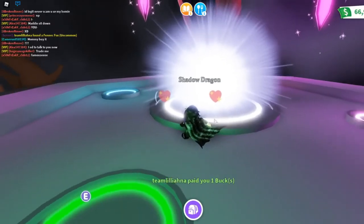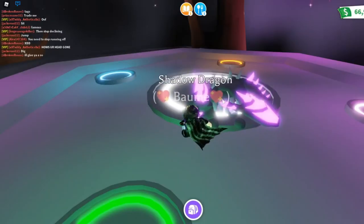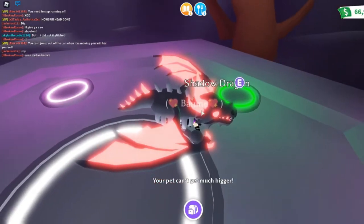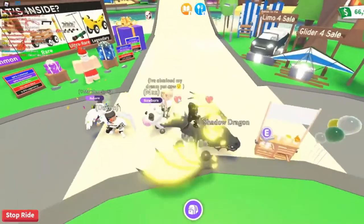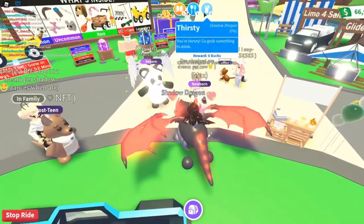Trading is another reasonable alternative to snatch a Shadow Dragon. Trading is one of the most widely used practices in Adopt Me, and everybody knows it's real. Roblox has added different interesting highlights to its game to make the client experience more agreeable and practical, including the option to trade items. Players can offer a thing up for exchange at any time during the game, and if the other player accepts the proposal, they proceed to make an arrangement. Note that trading items for real money is a genuine offense and not acceptable by Roblox — do not attempt this or you will be banned. Trading a Shadow Dragon for other in-game items or pets is a legitimate alternative.